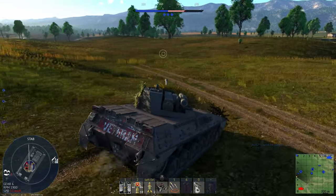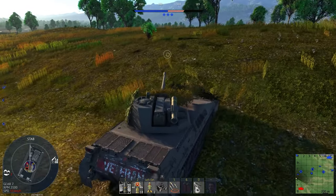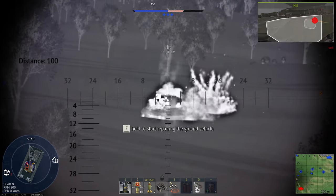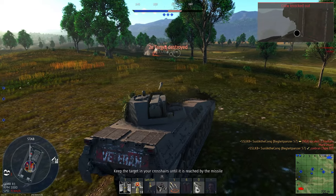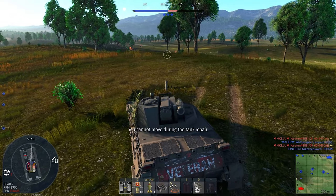For new players, what makes a good AA is this shell — it explodes before contacting the plane, so you don't need to directly hit the plane. You just guess its trajectory, fire, and the explosive round will do the thing.